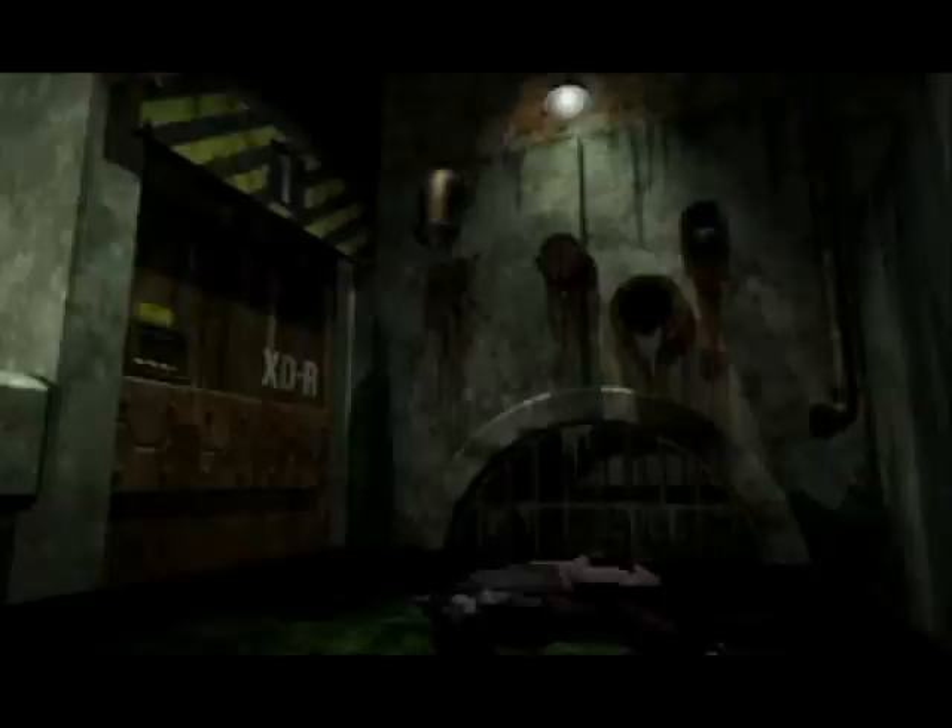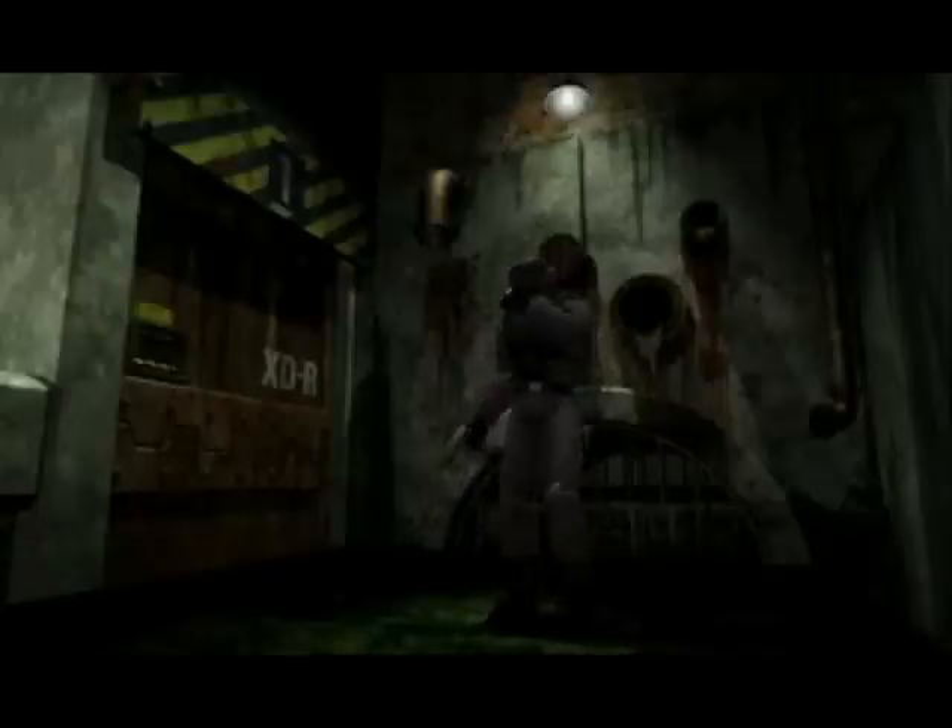So enough rambling about that. We have to take the G-Virus to Umbrella, because we are Hunk — the only surviving merc of that team that we saw William Birkin shred. He's also the most badass, which is probably why he survived. I mean, his gas mask can even filter water. That's pretty hardcore.